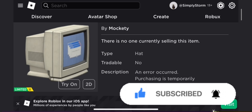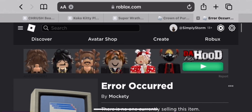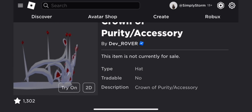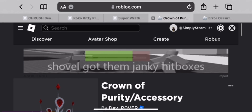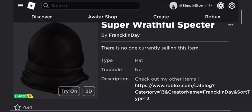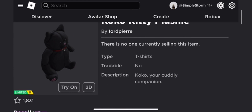The purity crown and also the crush beanie, which is my favorite out of all of them, will be out soon. This will actually be out by 12, which is in like 40 to 50 minutes. And then the beanie will be out tomorrow.